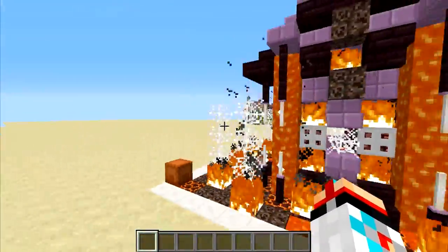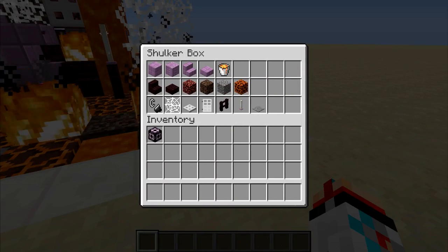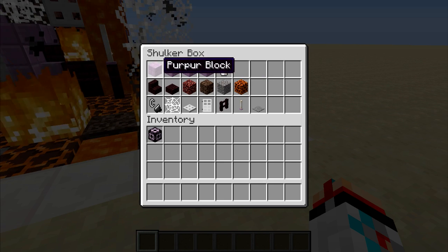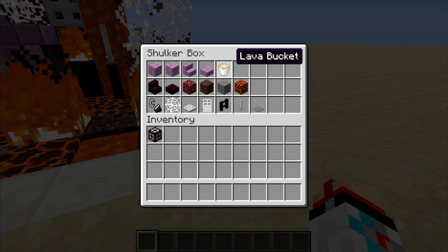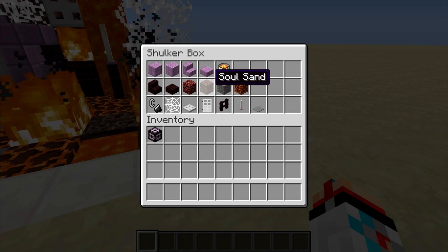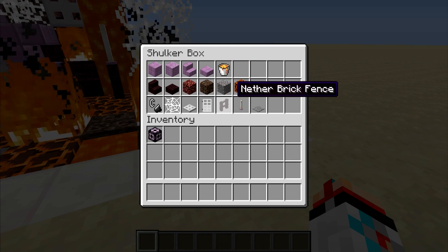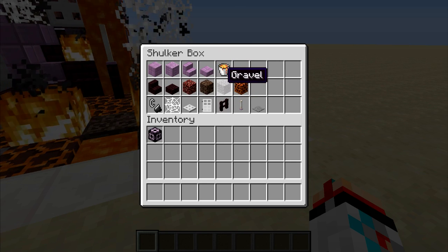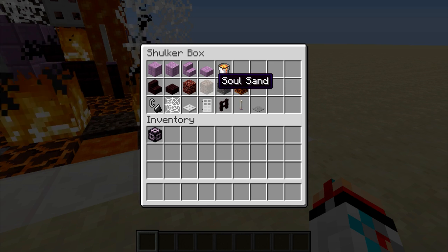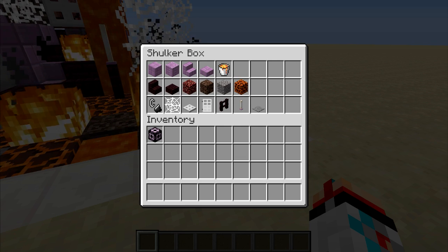Overall, I think this house turned out pretty darn good. So if we take a look at all the items that make up the build, you'll notice that for the main blocks, we've just got the purpur up top, and then I have a lava bucket there to represent the lava. For secondary blocks, we've got soul sand, the nether bricks and slabs, and then of course the fire that make up the house. We've also got the gravel and the magma blocks in the yard, as well as some more soul sand and some more netherrack with fire on top of it.